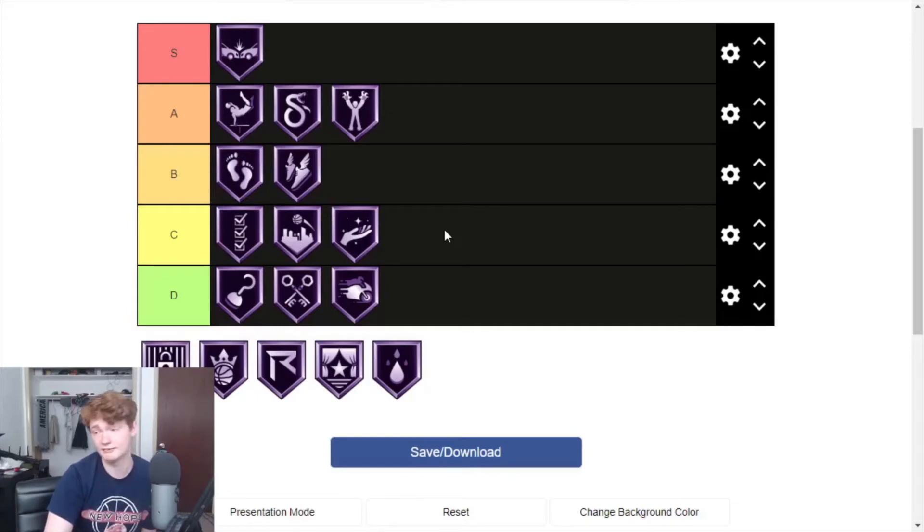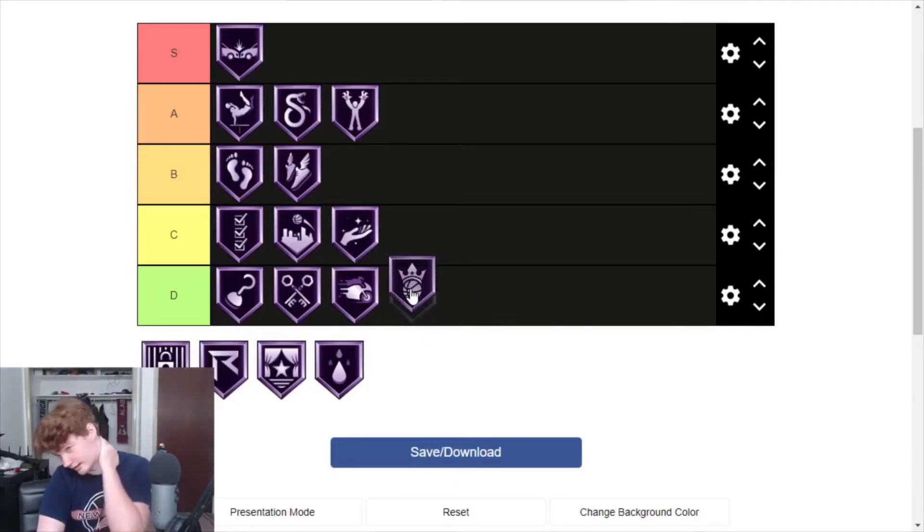Pro Touch is one a lot of people like, but I'm putting it in C. I've played a lot of this game and I've never had a situation where a layup animation I knew usually misses suddenly went in because of Pro Touch. I know my layup animations well. Statistically it does something, but online sliders are pretty wild — 2K really doesn't want you making layups you shouldn't be making, and Pro Touch isn't going to change that. I do believe it has a place somewhere though.